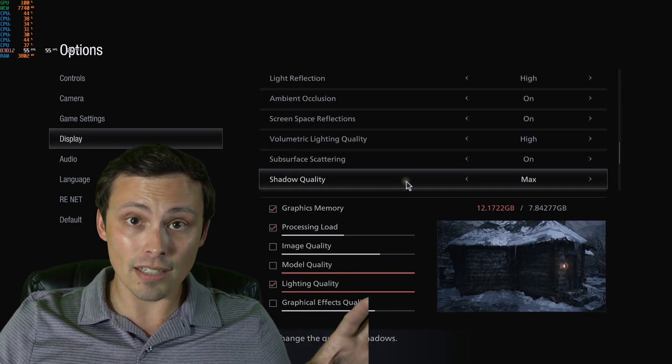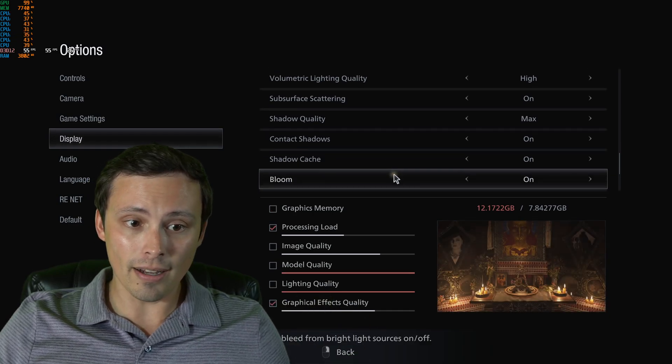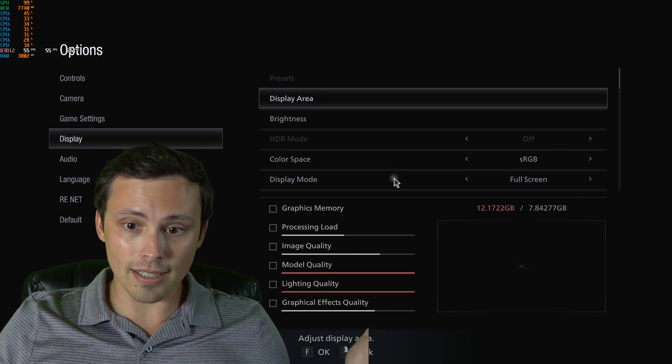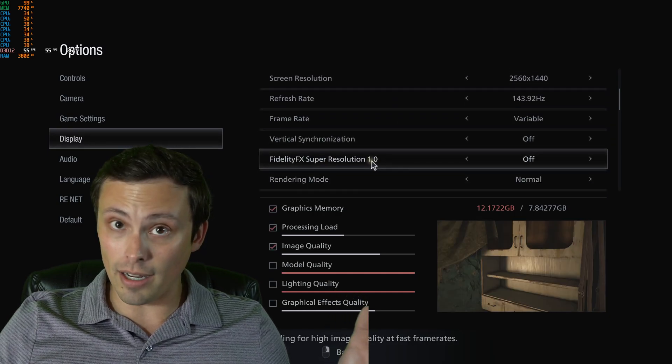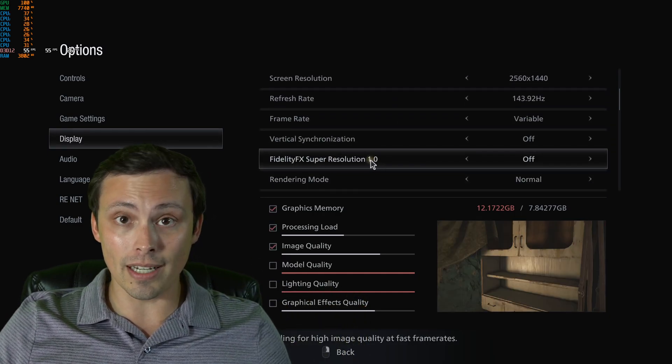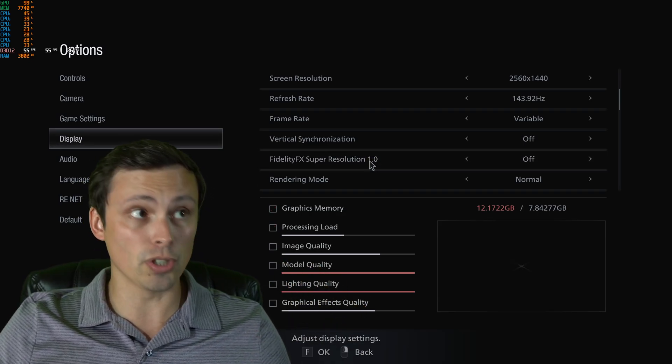I used the maximum preset but then went in and turned on ray tracing. This is higher settings than if you use their ray tracing preset, which actually isn't maximum settings at all. You can see the settings of the game — currently FSR is off. Let's see what the game looks like, then we'll turn it on and see what kind of image quality degradation we get.